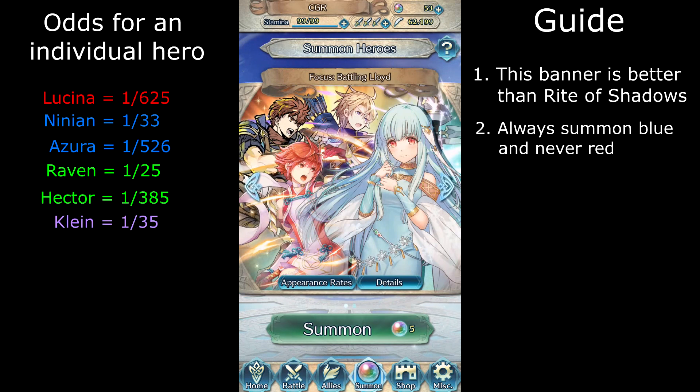The odds for Klein is about 1 out of 35 clear stones. And to wrap it all up, the odds for Takumi is about 1 out of 556 clear stone summons.